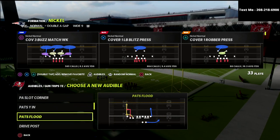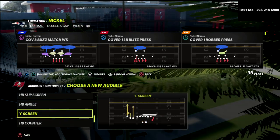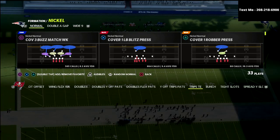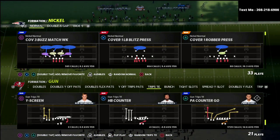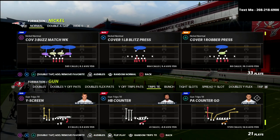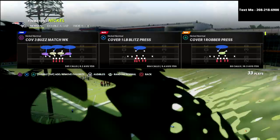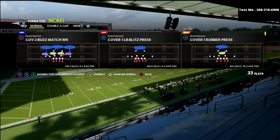I would argue that if you asked me whether bunch or trips tight end is a better offense, I would tell you trips tight end is better every single time. The spread feel is really effective, the ability to motion over and create two-by-two sets, the routes you get, and the bombs out of trips tight end are really effective. There's a play in trips tight end that can bomb pretty much every coverage in the game, so I wanted to talk about a defense I like to use specifically when people are running this formation.